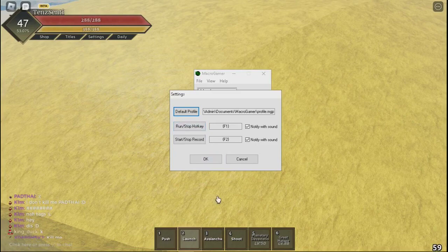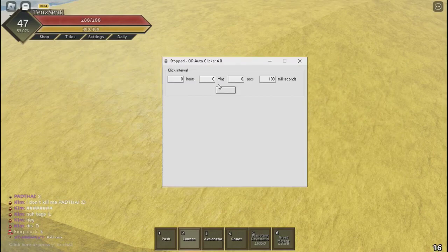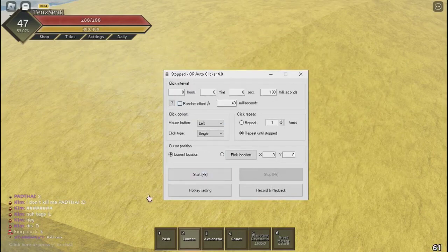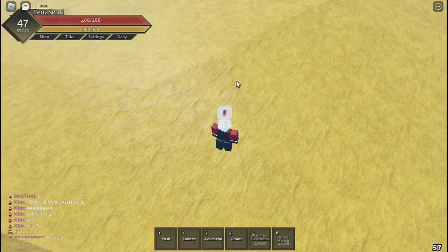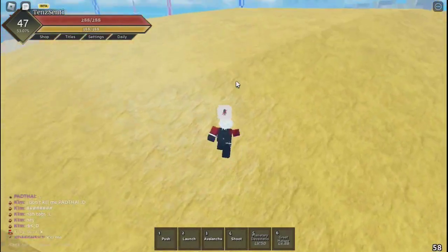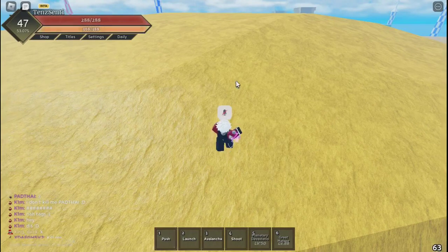You also need an auto clicker because the macro doesn't have auto clicking built in. So once you're set up, press F1 and you'll hear it activate, then press F5 and start the auto clicker.